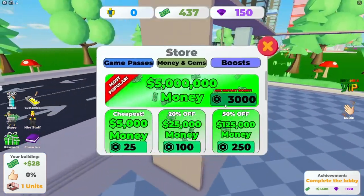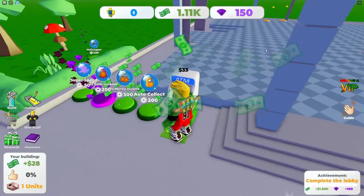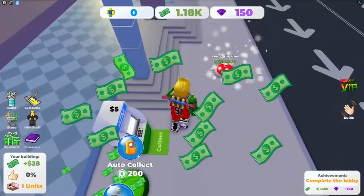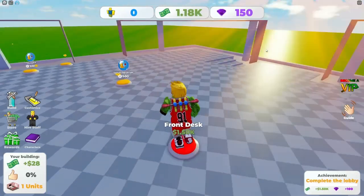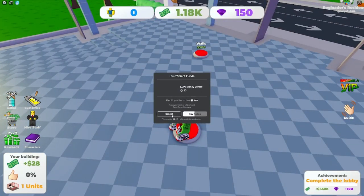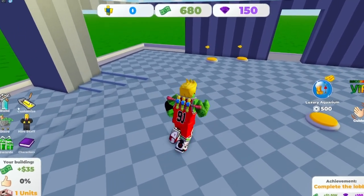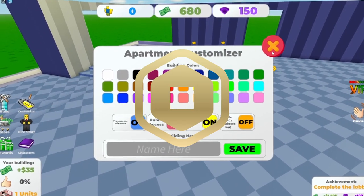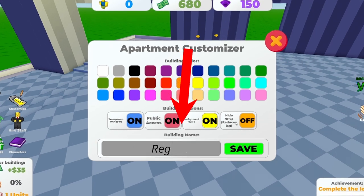Is there anything I can get in the store? Game passes? They have auto collect for 200 Robux but I don't have 200 Robux. Super smooth 2x income — anyway I can hire staff, but it's 1,000 Robux to hire staff. What, I have to spend Robux? I can customize the building name though.